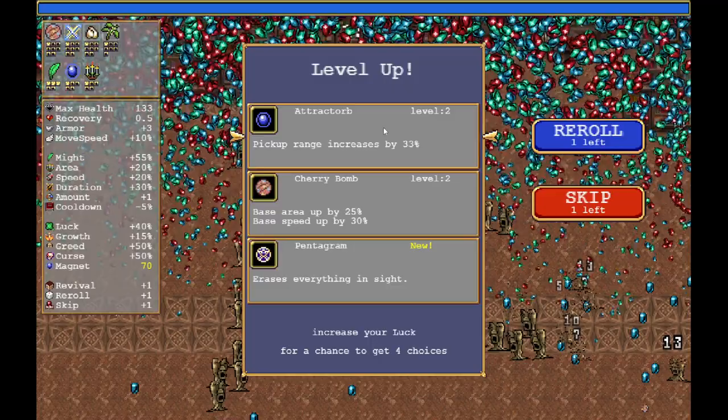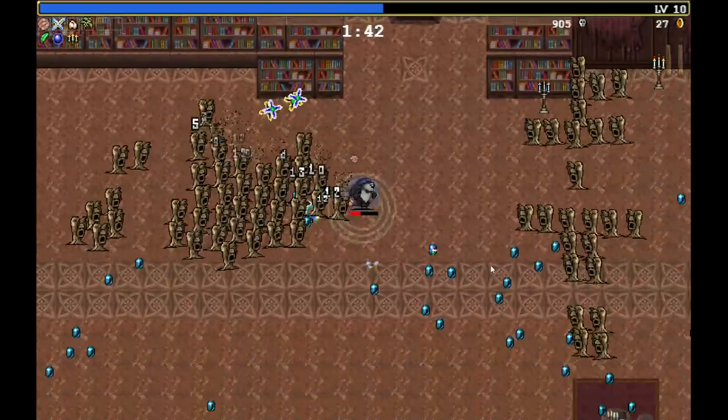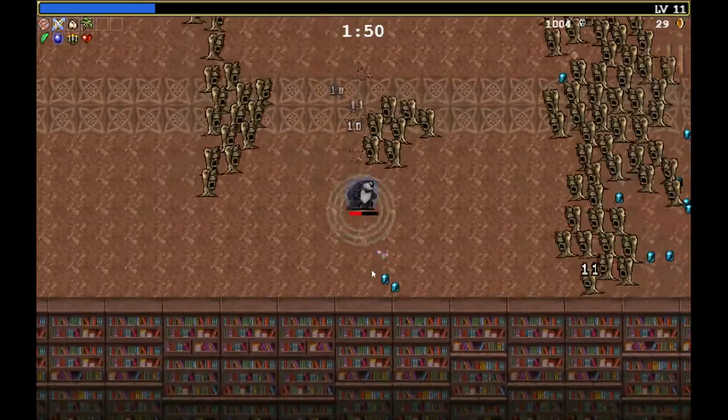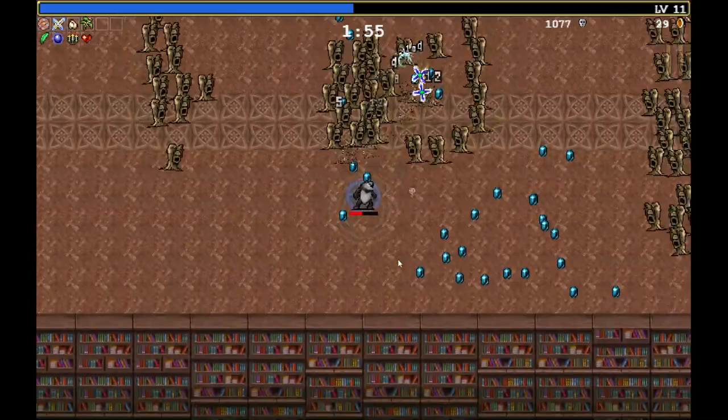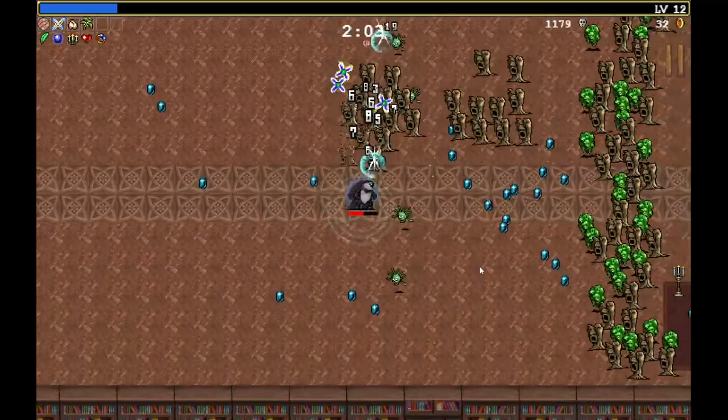Cherry Bomb and Attractor — Tractor. Let's go with Attractor. Maybe I should have gone Cherry Bomb instead. If we find the Attractor and Cherry Bomb again, I'm going to choose Cherry Bomb next time. Same opponents up to the two-minute mark. Garlic and Pomola — we're going to go for the Pomola here to get our six items, especially because we need the healing. We found the Duplicator — obviously go for that, giving us three crosses and also more Cherry Bombs.